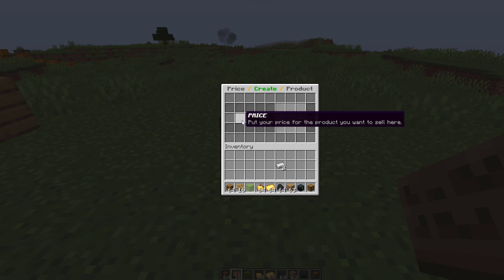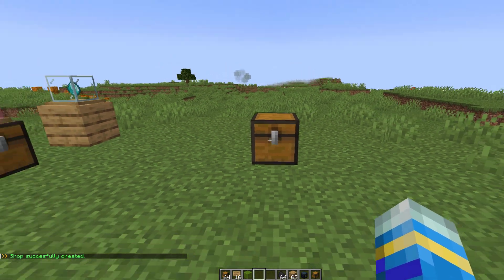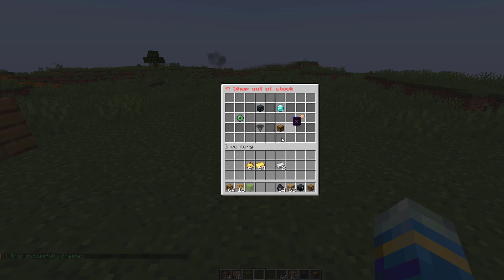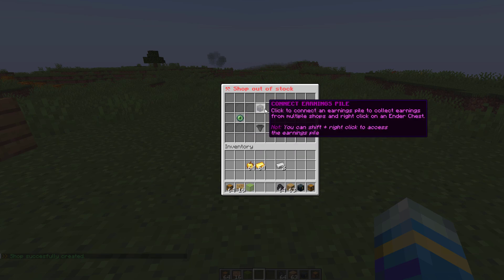Here we put in the price of the item and the product. In this case we're going to put in 64 golden ingots for the price and that will buy a person 64 golden apples. Now that the shop has been created we can right-click it and get into editing. The first thing we're going to look at is the additional chests — we can have an earnings chest and a stockpile chest.